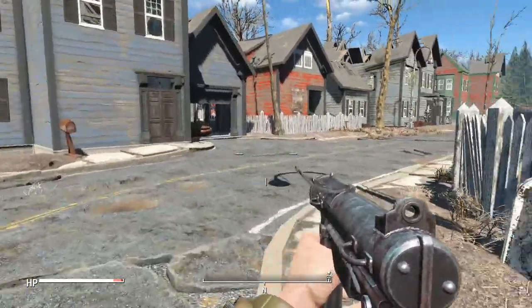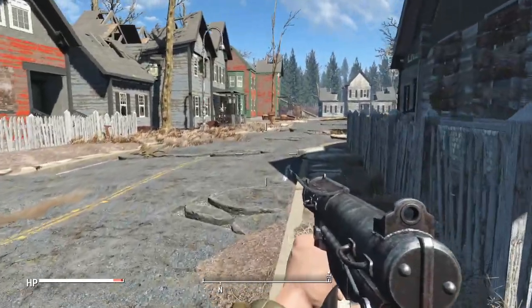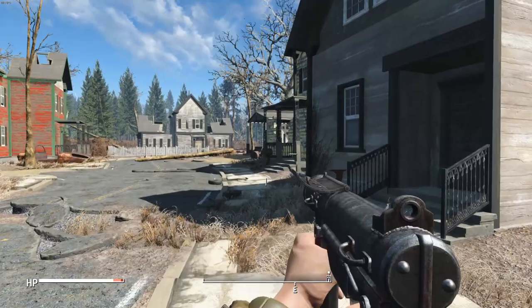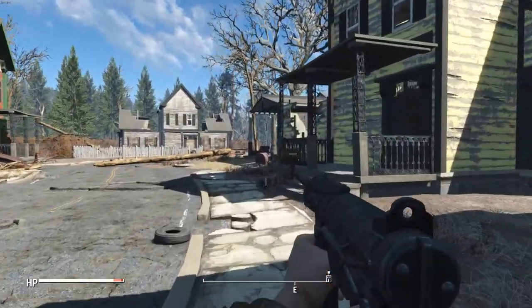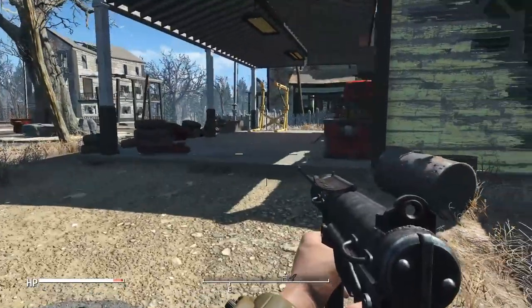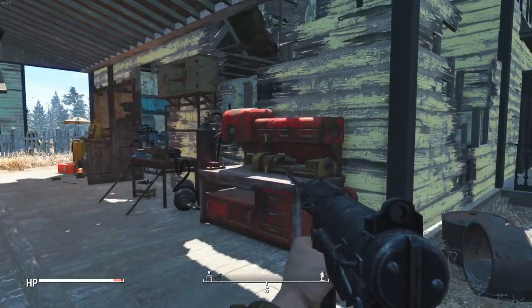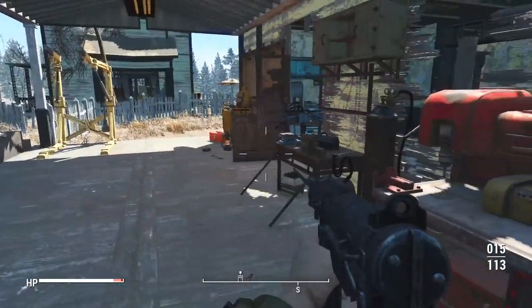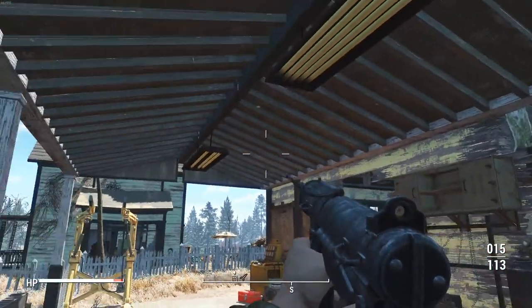It does work with an old save. The only thing that happens on an existing save is — the old house where the workbench would typically be — the workbench will not be there. Instead it'll be kind of sunken into another house and inaccessible. So here we are: what it looks like properly with a new save — the workbench is right here along with a few other little workstations, which is a very cool little workshop garage area.